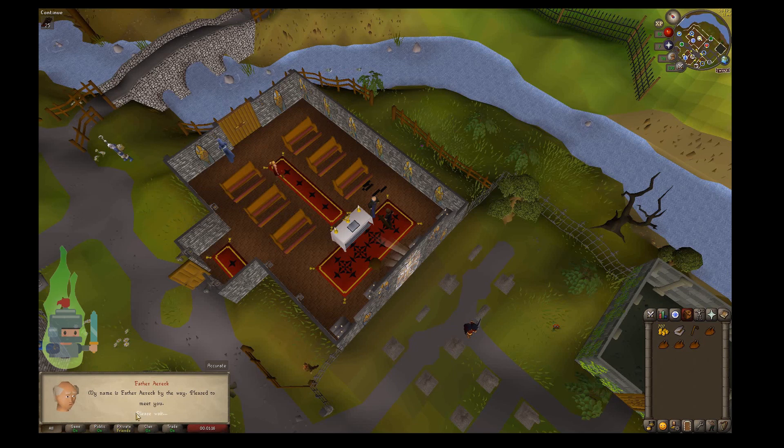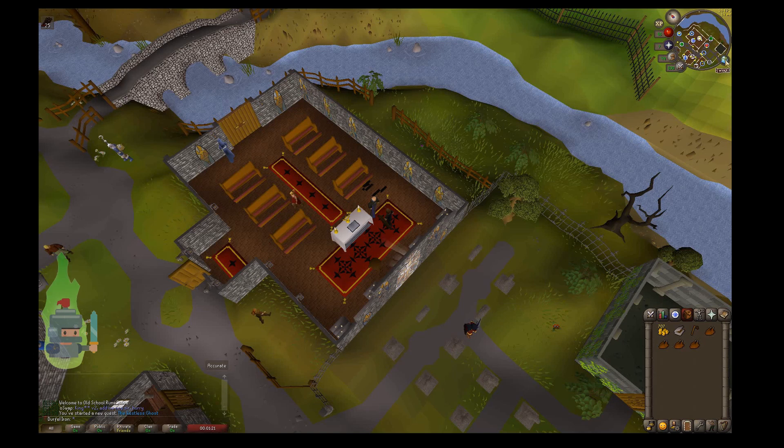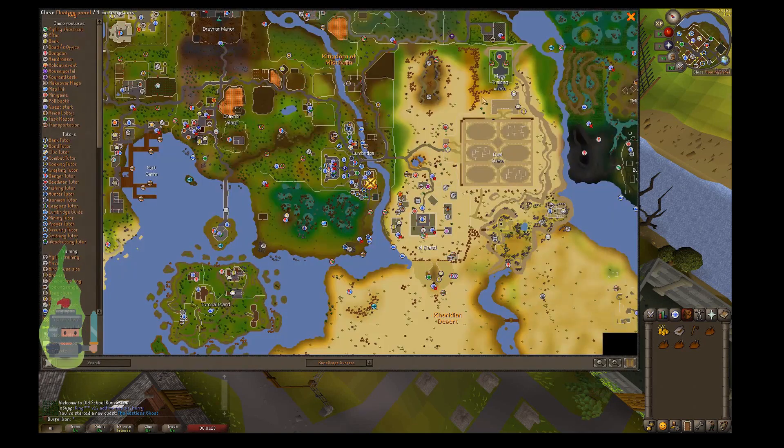You can see on the map there are two houses in the swamp area. Father Earek will ask us to go seek out Father Ernie, who is currently on some kind of religious sabbatical in the Lumbridge swamp. As you can see on the map, there are two buildings in the swamp — you want the most westerly one. Now I'm going to speed the video up and make my way over there.